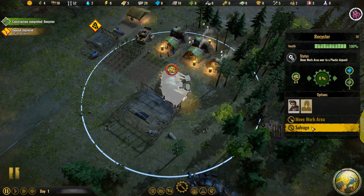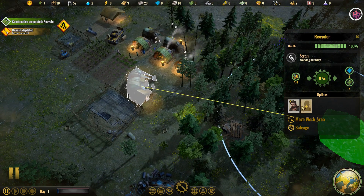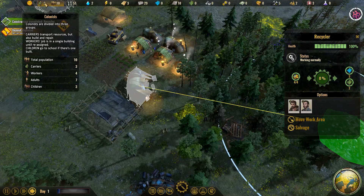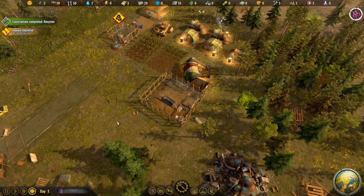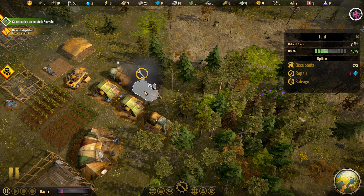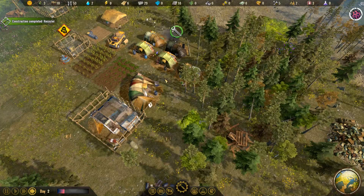The recycler is now done — let's move our work area to the nearest pile and assign two colonists to gather a bit faster, which currently leaves me with three carriers. As far as population mechanics and getting more workers — whoa, that's a meteor! A meteor just fell and smooshed my tent; nothing else was touched. Unfortunately, we're going to have to repair that using plastic, which I currently don't have available.